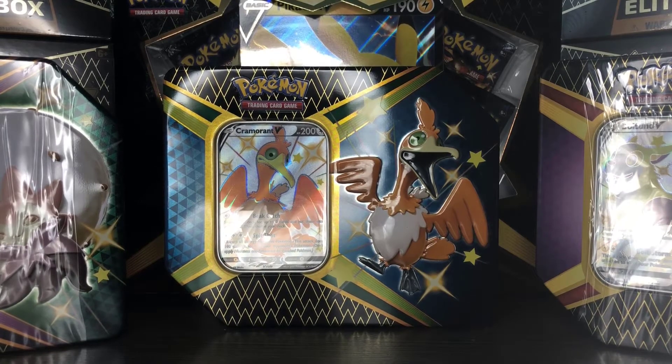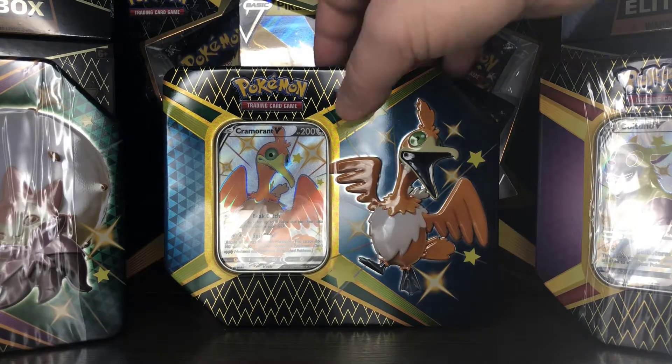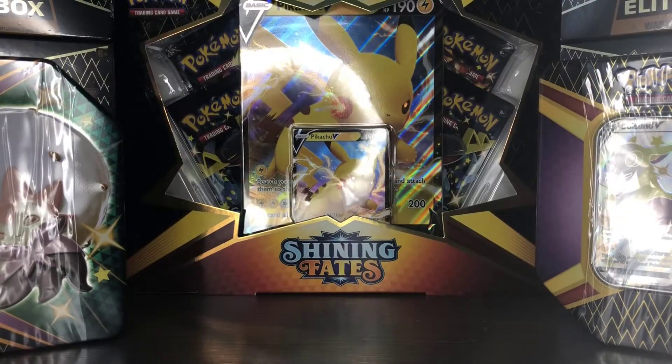Welcome to the continuation of our Shining Fates opening here at Axe Cards. We're going to be continuing with the tin sets which came out with the expansion, or mini expansion, and this time we're going to be looking at Cramorant V. We also have videos on the channel for Boldore V and Eldegoss V, which are the other two tins in the set.